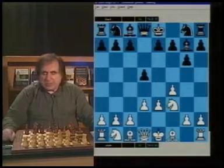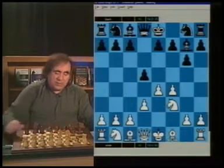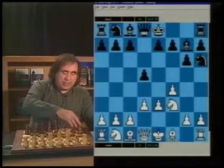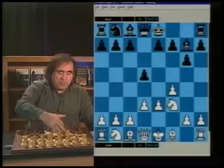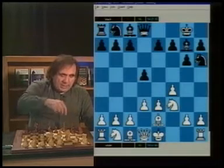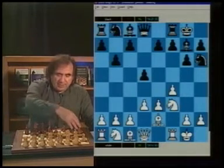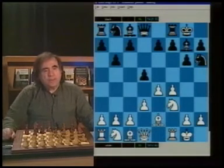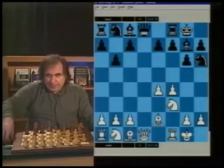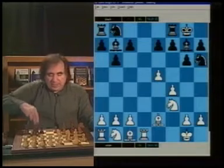If they go d3, they may still play e4 later, and that's what they're hoping for. If they go d3, then we go Nh6. I like Nh6 because the knight may possibly go to f5. Be2, Black castles, White castles, and Black goes b6. Black simply wants to play Bb7, and the knight is going to go to f5 later. After e4, Black is also getting an advantage. dxe, dxe. Now Black exchanges queens, Rxd1, Bb7, and after e5, Na6. You can see why Black is better - White is overextended in the center, and Black has very well-placed minor pieces.